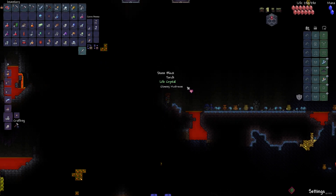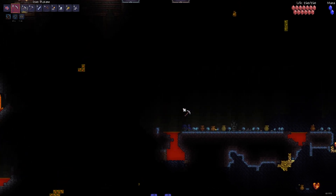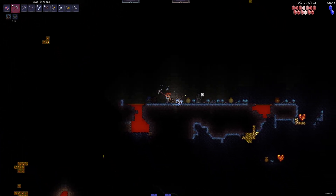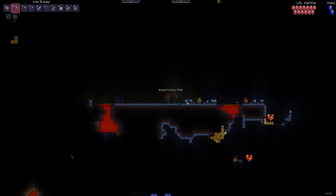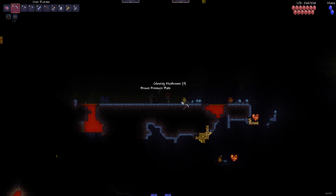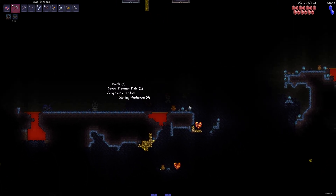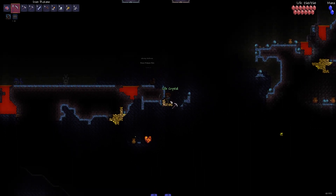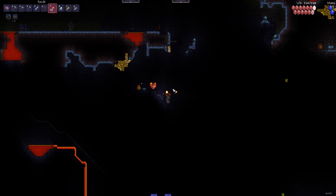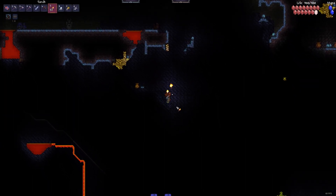Okay, this could have some annoying enemies in it, but we're going to be kind of careful. Oh, is that a pressure plate? Is there three pressure plates right here? There's four! More life crystals! What is this, dude? That was kind of scary. Oh, it's a Granite Biome — that might be why. 300 HP!